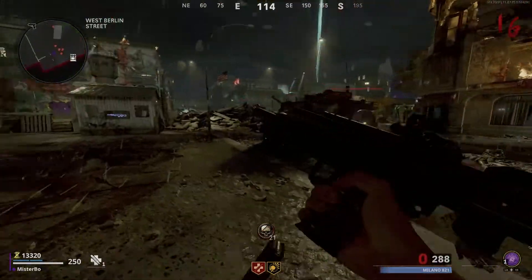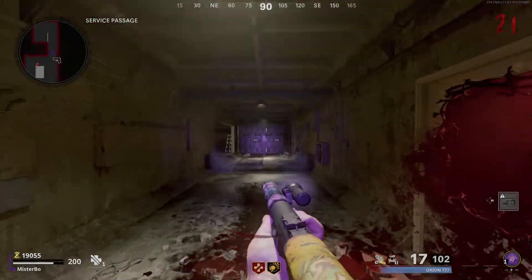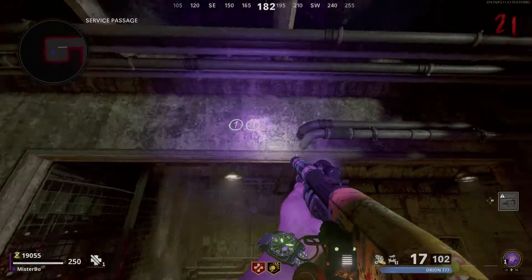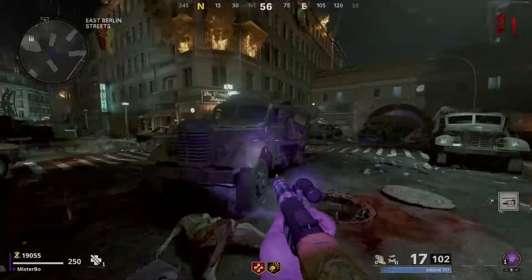Once you've got those numbers, make sure you write them down. We then need to head to the service passage, which is the room where Deadshot Daiquiri is. By the ladder in that room you'll notice the number two, indicating this is the second set of numbers we'll need. Somewhere in that area you will find some digits on the wall — for me they were above the doorway.